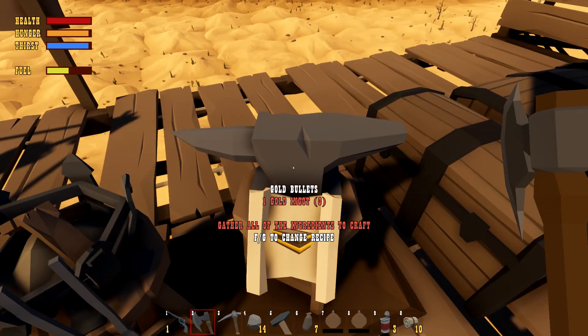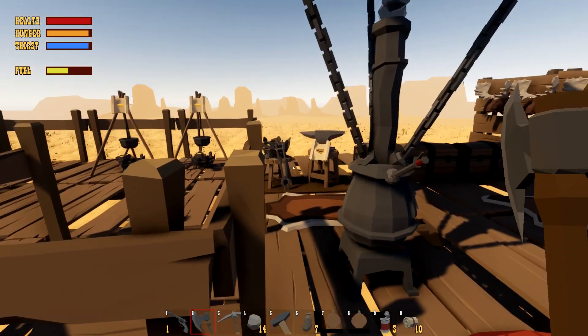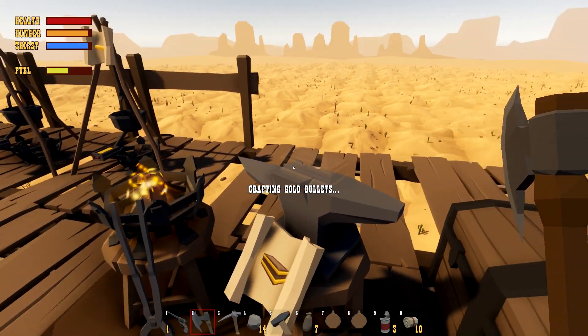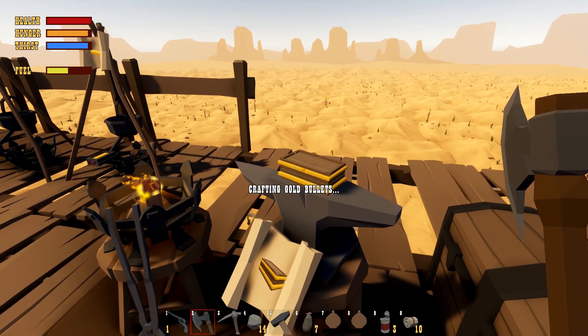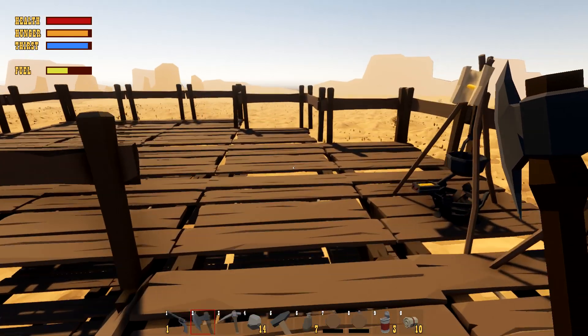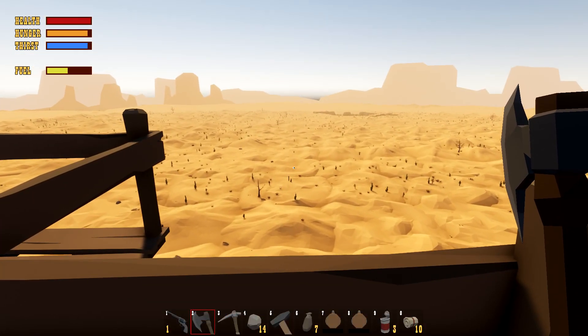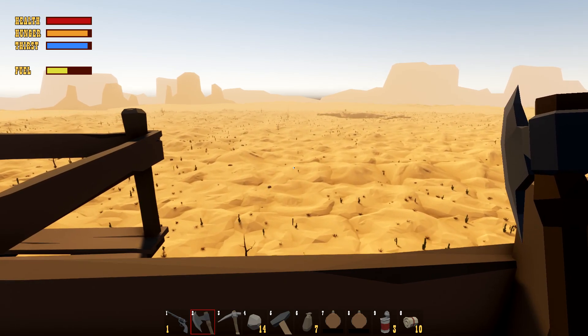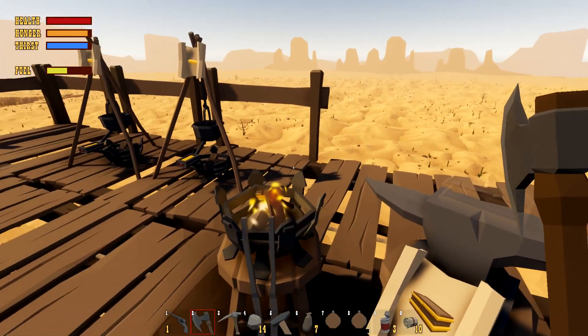He actually came into the building and freaked me out — I wasn't aware that was a thing. And then boom, all of a sudden he was running into the building and trying to kill us, which was really cool. It costs a lot to make those gold bullets. It looks like we have a town ahead of us — possibly the valley. This is the valley of death coming up and it's pretty treacherous.